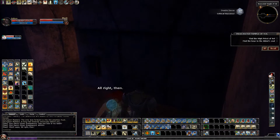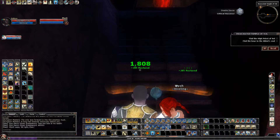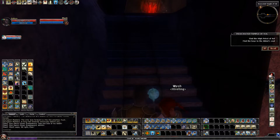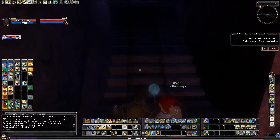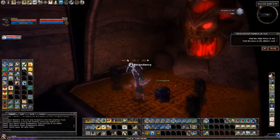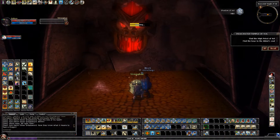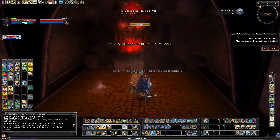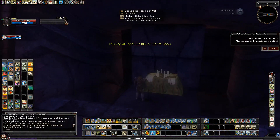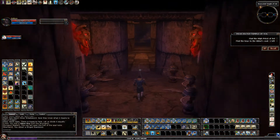We'll have the hireling heal us before we go up because there are Quels up here. Quels are a very annoying enemy. They have an ability called intercession where they make us lose our divine spells — which is pretty much everything we have. We lose our heals, lay on hands, resurrection — anything considered a spell. Think of it as: you can't heal. That's the main impact of it. It's a bit buggy; some spells are blocked that probably shouldn't be and vice versa, but for the most part, you can't heal.